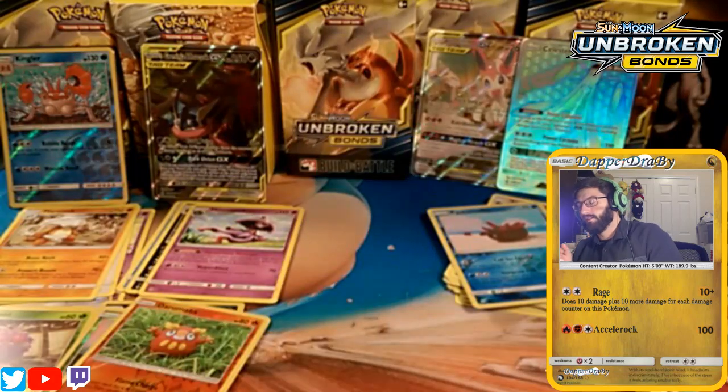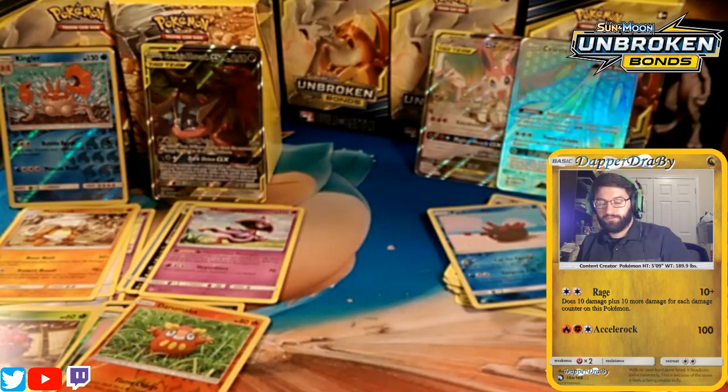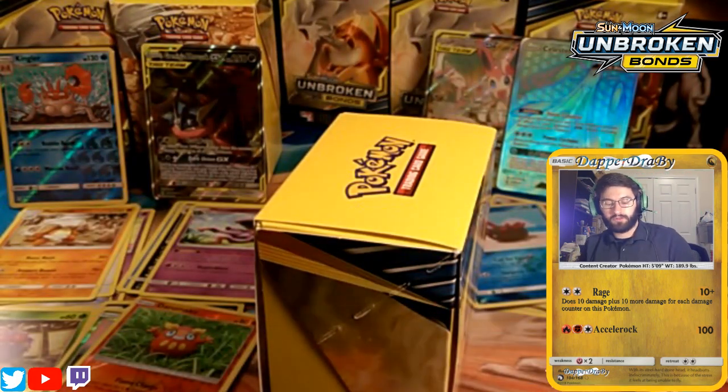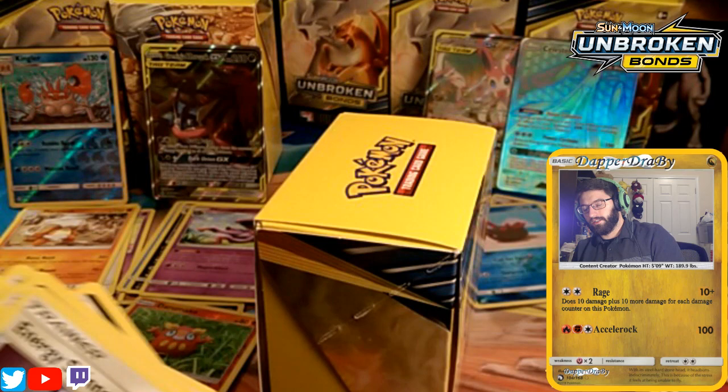It looks like the middle box is clearly in the lead — the Stack Attacka pack is proving itself the better puller. Let me sleeve up the Stack Attacka and the Volcanion promos so I don't forget which is which. Stack Attacka got a Carvanha and the Misdreavus — that's pretty funny. This is why your friends cannot trade during the event.